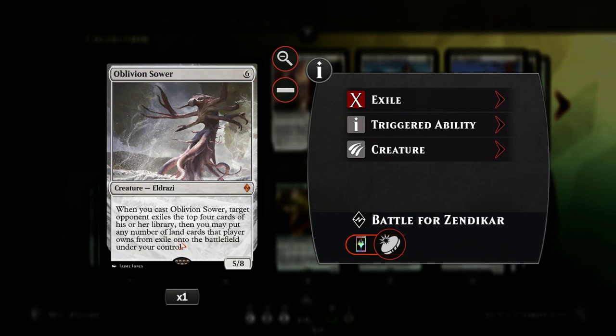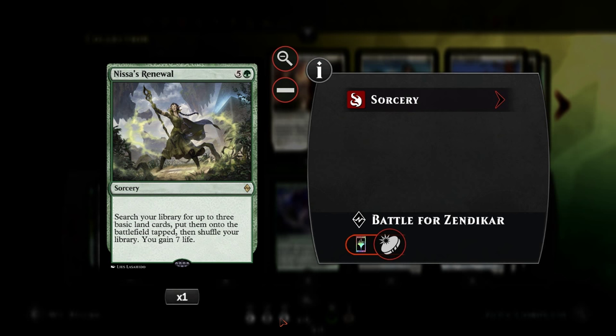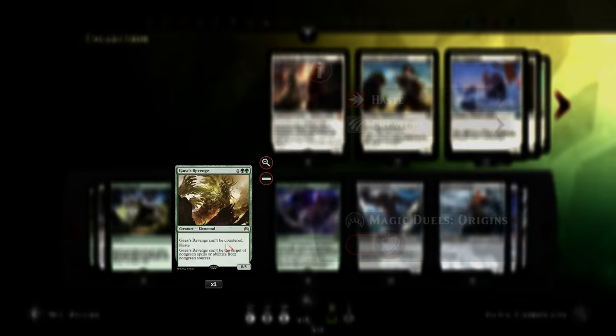We have Oblivion Sower, a new mythic rare 5/8 - when we cast him, even if he gets countered, we exile the top four cards of the opponent's library and put all lands revealed this way into play under our control. Best case we ramp for four, worst case we just exile their top four cards, but the usual scenario is getting about two lands, which is not bad when trying to reach ten mana. We also have Nissa's Renewal: six mana, ramps for three and gains seven life. Only have one copy but gaining seven life is very useful in a ramp deck since the opponent will try to kill us quickly.